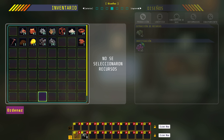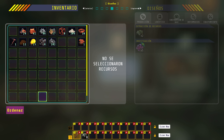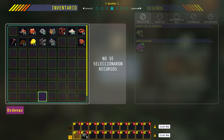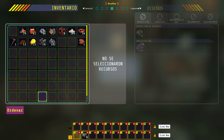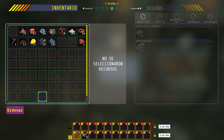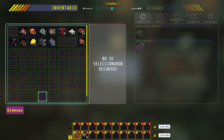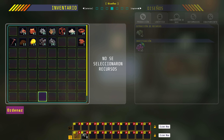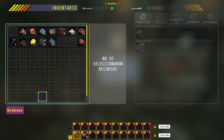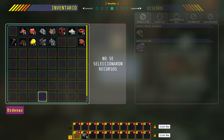El escáner nos da también un palo de luz. Localizamos más hornos: horno automático, horno de fundición 2 de 3 y 3 de 3. Tecnología disponible. En el árbol de tecnología, arriba a la izquierda con la T hay dos mensajes nuevos: tenemos el horno de fundición disponible. También hay una bola que necesita 8 núcleos de investigación. Buscamos las bolas de colores por el entorno.